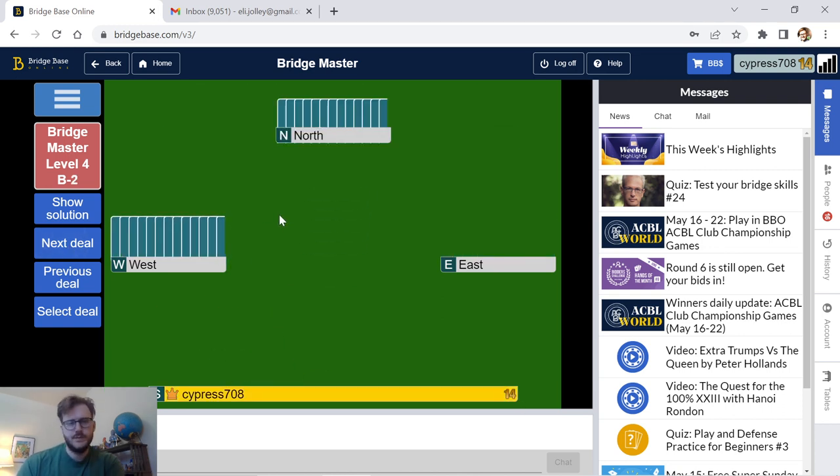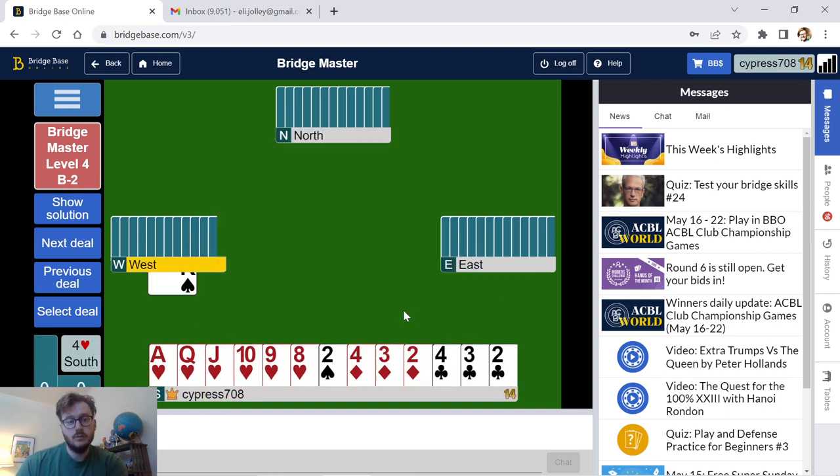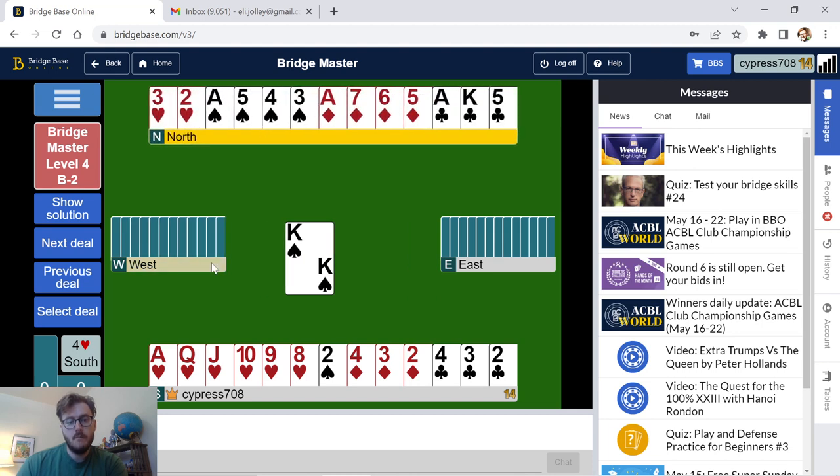Normal two heart bid, four hearts, the opponents did not lead. So what's the issue on this hand? The contract looks relatively easy in a way, because it looks like I could lose a heart, two diamonds, and a club — which is definitely what I don't want to happen on this hand.